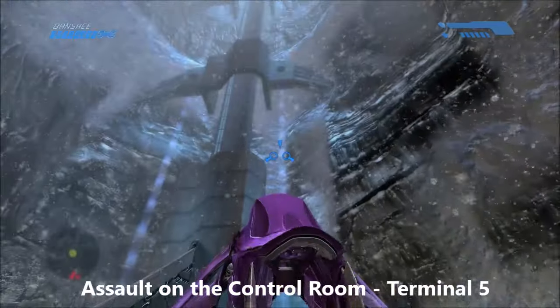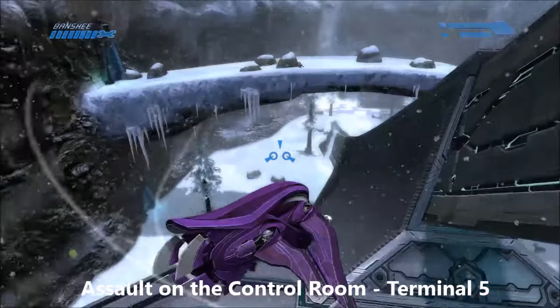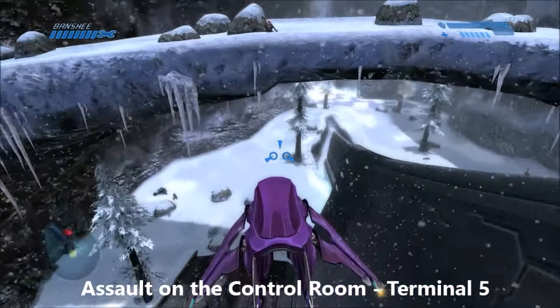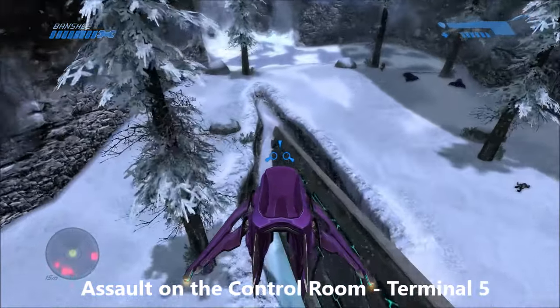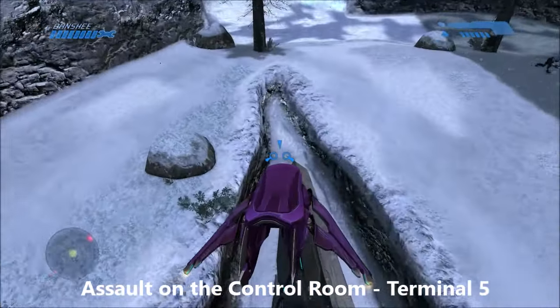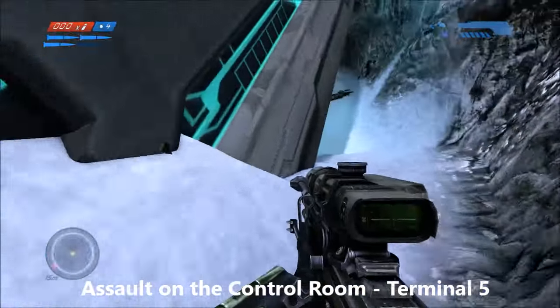And our last collectible on Assault on the Control Room: when you get to this large building, just follow this ledge all the way down to the bottom. There's a little ravine slash pit type thing down here. Go down there and go underneath that building structure — on the bottom of it you'll find the terminal.